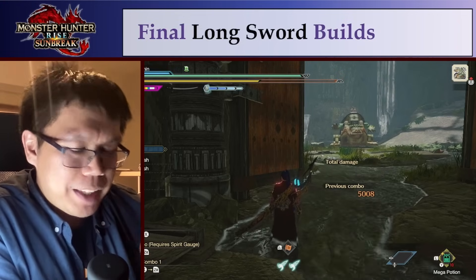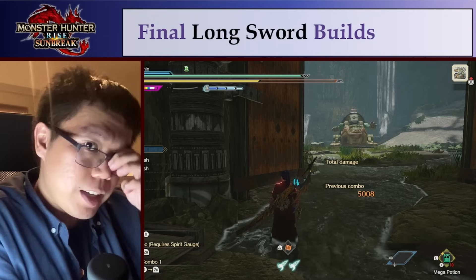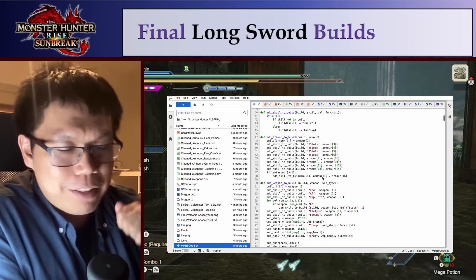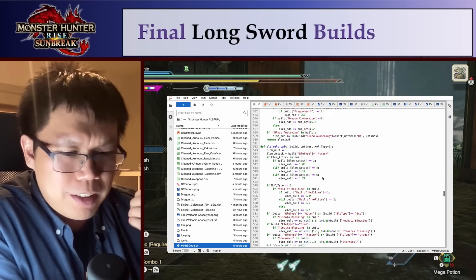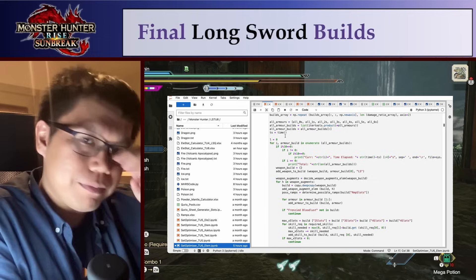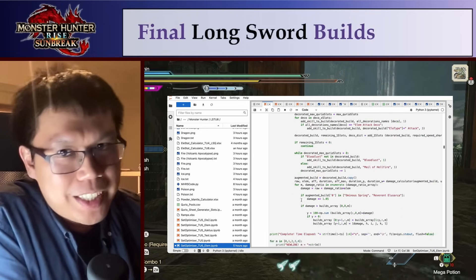Rather than basically pick skills and put them in a computer program like a set builder or a spreadsheet like people usually do, I thought I would make my own Python script to do it for me. The Python script goes through every piece of armor, every piece of charms, decorations, weapons, augments, curious crafting — all of it — and goes through every combination of skills to calculate the best builds.